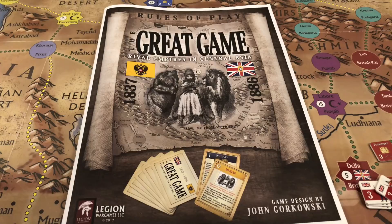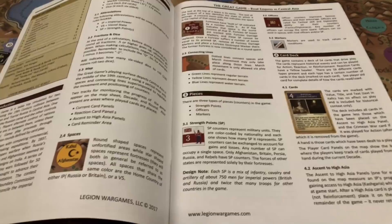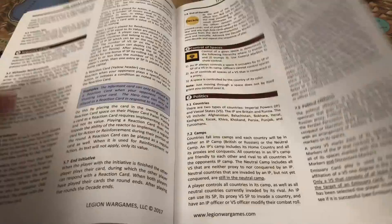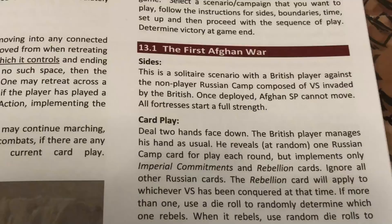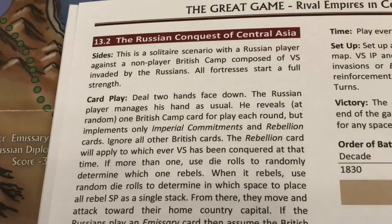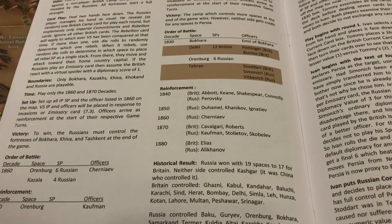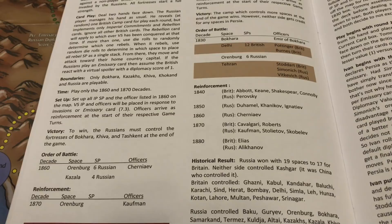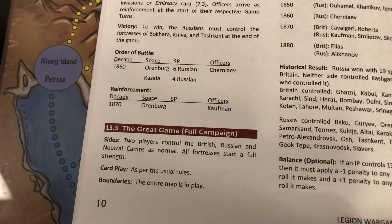The game comes with a 16-page full-color matte rulebook illustrated with many color pictures. The actual rules reach page nine, where the scenarios begin. The first two scenarios are solitaire: the first Afghan War scenario has the player controlling British forces, and the second solitaire scenario has the player controlling Russian forces. Victory conditions for each are specified and basically involve taking several identified spaces on the map. The third scenario is the campaign game — The Great Game.